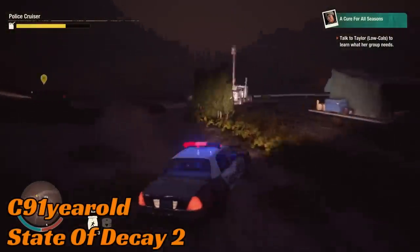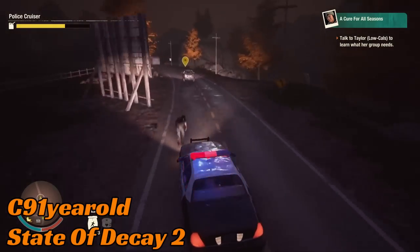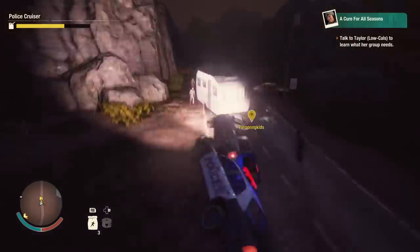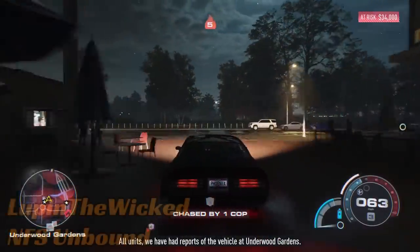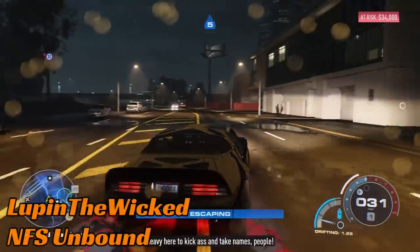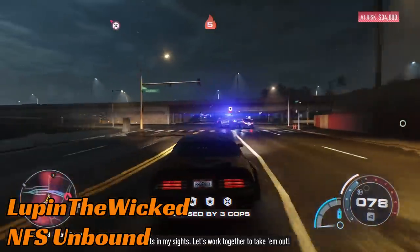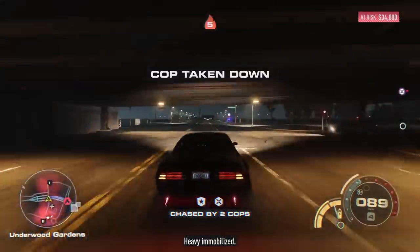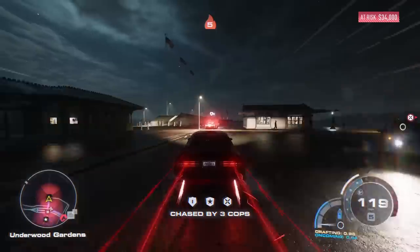Not the only one having some big flights and big accidents. C91 on State of Decay 2 — I've seen weird stuff happen on this game, but this police car wants to go for the many rolls. Doesn't ping off into space, just plenty of rolls. Looping the Wicked is up next on Need for Speed Unbound. While it's not the player in the police car this time, never fear — the Fail Race Police Department is always around.